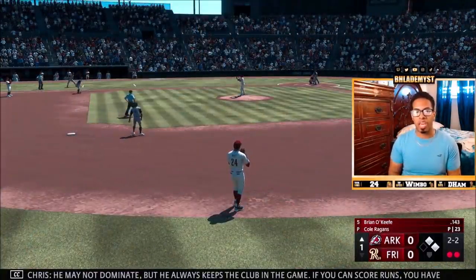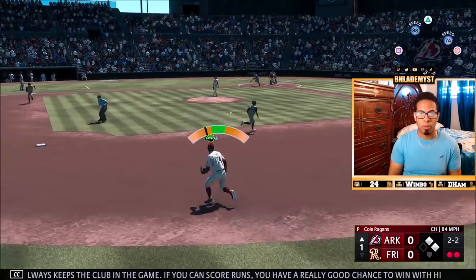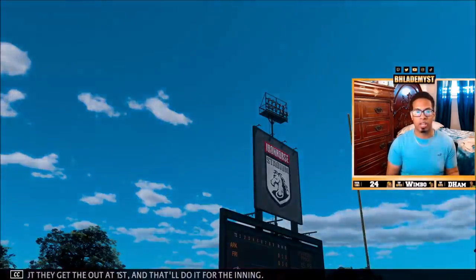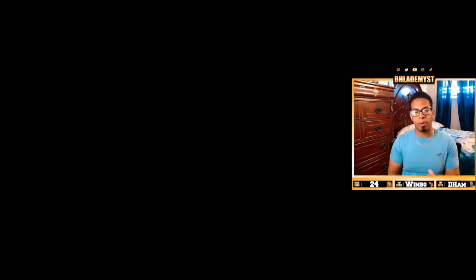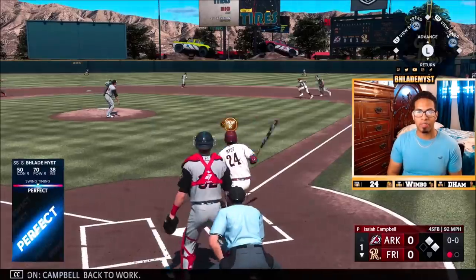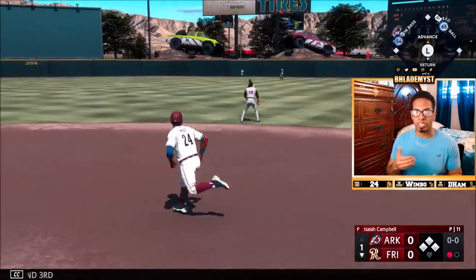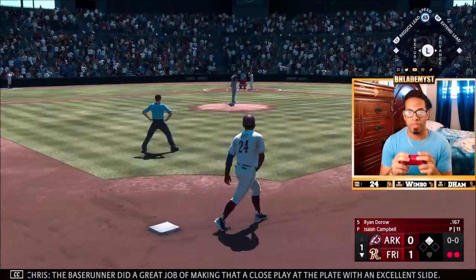We start off with a defensive appearance — easy ground ball to the shortstop. We got the out at first. This is what happens when you don't have the highest fielding yet, but most of the time you do make the play. In terms of hitting, it's super easy — you literally leave the PCI in the middle, the ball comes extremely slow, and you have a great green window to basically hit a shot.